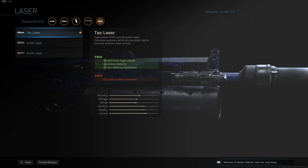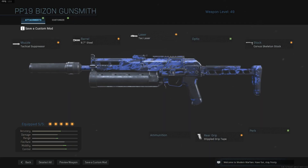For the laser, I'm using the TAC laser. This is one of the few guns where I actually put a laser on it. It improves aim down sight speed, aiming stability, and aim walking steadiness. The laser is visible to enemies only when you aim down sights, but you're going to be spraying people anyway — so it doesn't really matter. Quite a useful attachment.